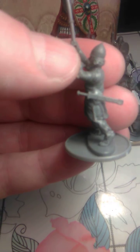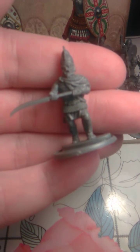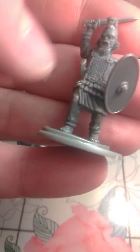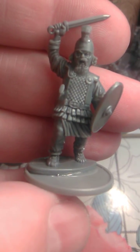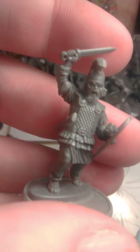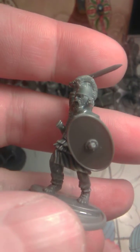Also the second guy from the command is carrying a falx. The third guy I think is the chief of this warband — nice shield, scabbard for the sword, nice helmet. Victrix doesn't give any options for the left hand excluding one single option.